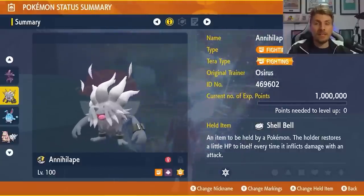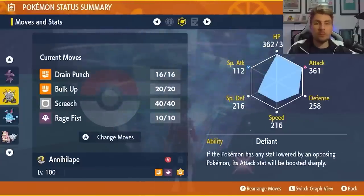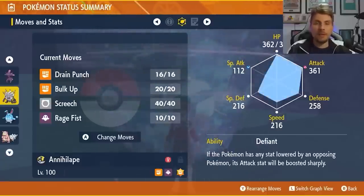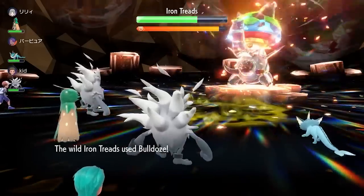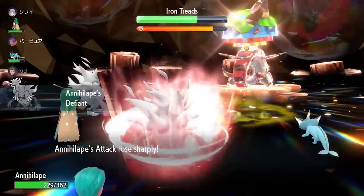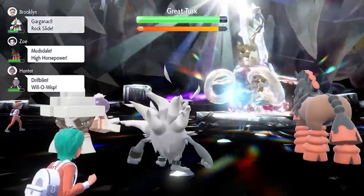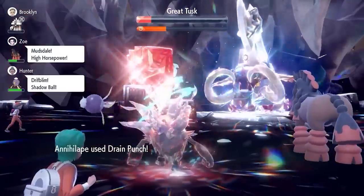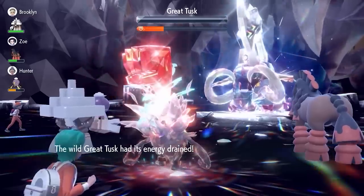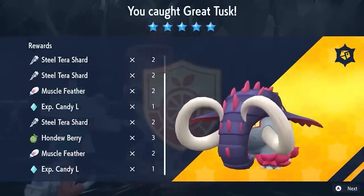The Annihilape build has the Fighting Terrortyping — it can also have the Ghost Terrortyping. The item is the Shell Bell and the moveset is Drain Punch, Bulk Up, Screech and Rage Fist with an EV spread of 252 Attack, 252 Defense, an Adamant Nature and the Defiant ability. For the Iron Treads, the Defiant ability is great because when it fires off Bulldoze it will proc Defiant, giving you a plus two in your Attack stat. Use Screech three times then fire off Drain Punches or Rage Fist depending on your Terrortyping. You can use Bulk Up at the beginning since stats won't be nullified until very late in the battle, so you'll do big damage quickly. It's a great option against both Great Tusks and Iron Treads online.